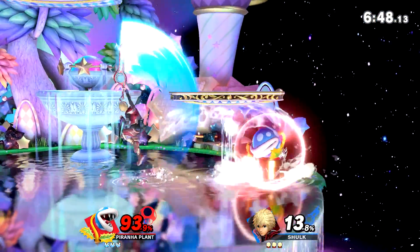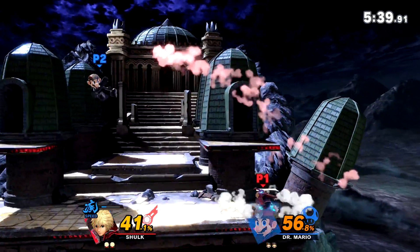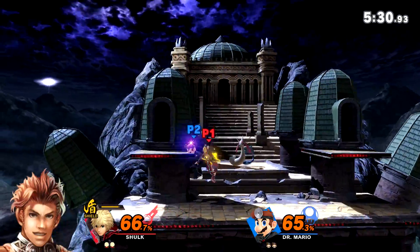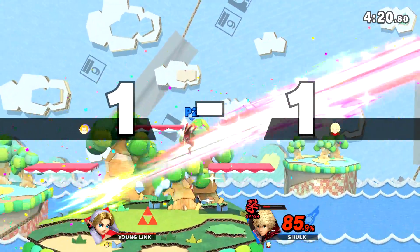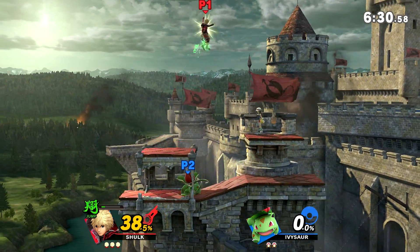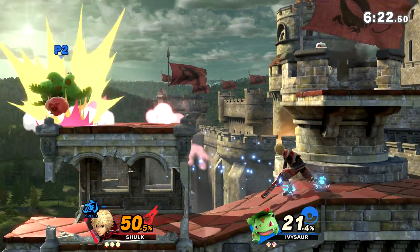And now the exception to that is if the opponent is at high percent and you are at low percent. Because if they are trying to combo you, Monado Smash can be put on to try to throw off their combos, because the increased knockback you take can make the difference on whether a move will hit you or not. Furthermore, even something like your neutral air may be enough to get them out of your face and puts you back into the advantage, which you will again want to be in because you want to get the kill. Just be cautious that you don't get edgeguarded. Monado Smash lasts for an average duration of 8 seconds with 16 seconds of cooldown, just like Monado Speed.